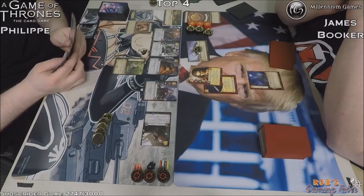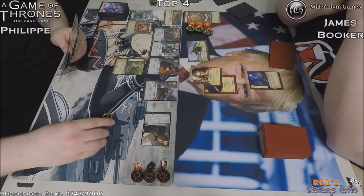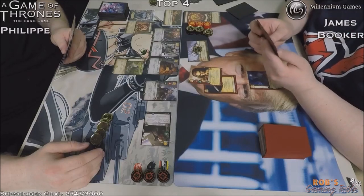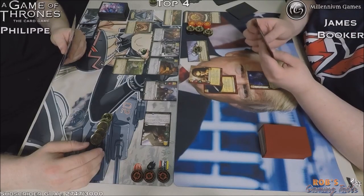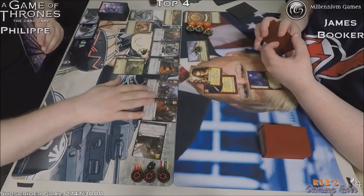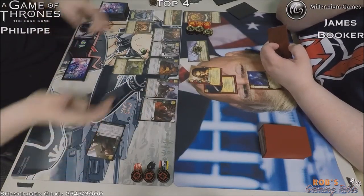Looks like we got five-cost Cotter Pike in play, so he's going to stick around. I think it's Gren on the far side — yeah, it is Gren. He's three strength and three cost, so three cost is going to send him back to hand for First Snow. He's Military icon only and has a reaction after you win a challenge in which Gren is attacking — move one power from the losing opponent's faction card to another attacking Night's Watch character, up to two power instead if that character is standing.